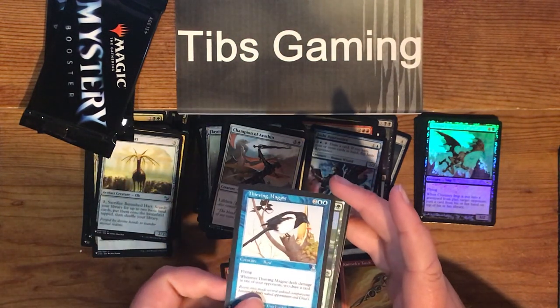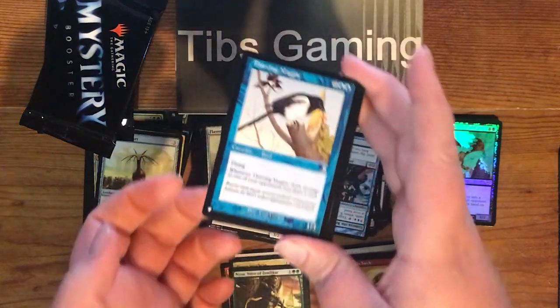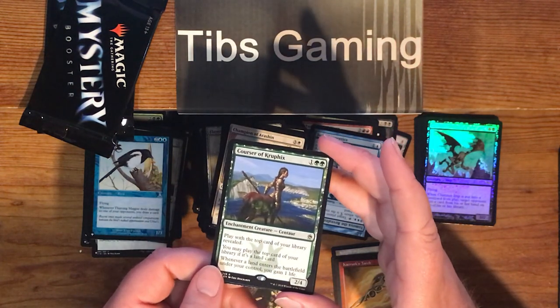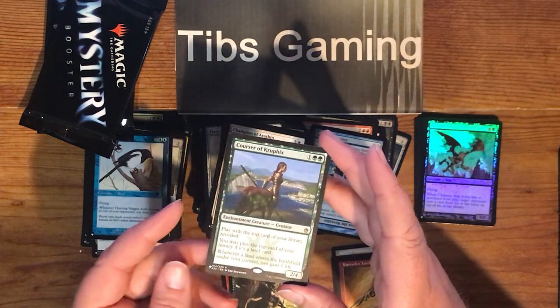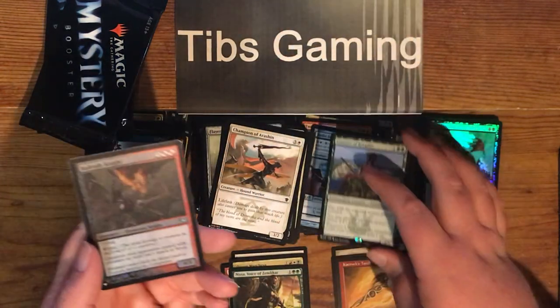Thavian Magpie — two generic, two blue for a 1-3 bird with flying. Whenever Thavian Magpie deals damage to one of your opponents, draw a card. Courser of Kruphix — one generic, two green for a 2-4 enchantment creature centaur. Play with the top card of your library revealed. You may play the top card of your library if it's a land card. Whenever a land enters the battlefield under your control, you gain a life.